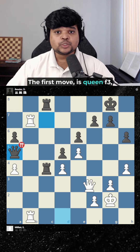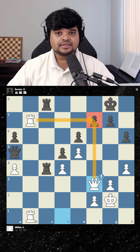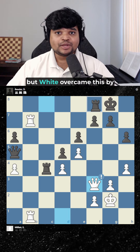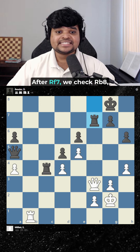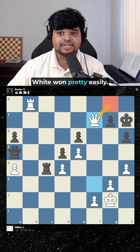The first move is Queen f3, hitting the soft pawn on f7. In the game, Black guarded it by playing Rook f8, but White overcame this by sacrificing the Rook. After takes, we check, and a couple moves later, White won pretty easily.